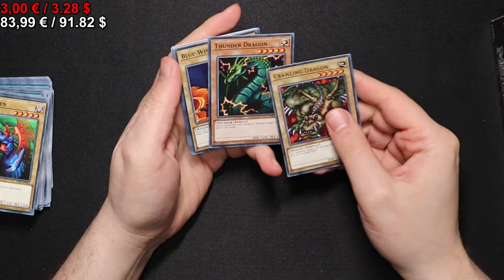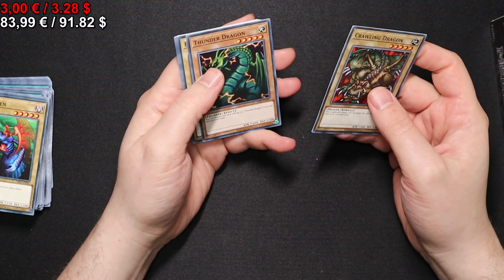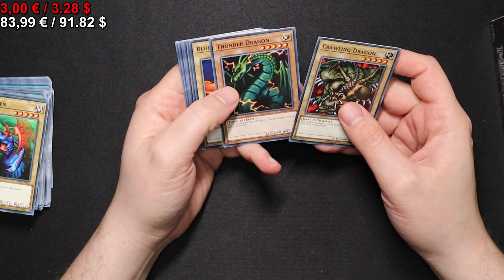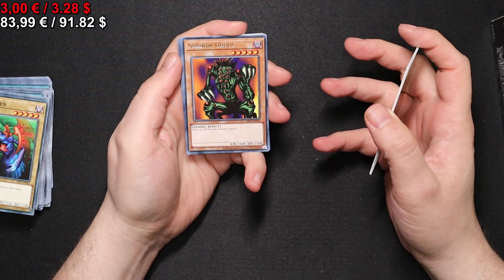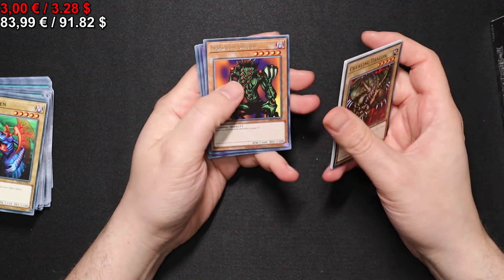A Crawling Dragon. A Thunder Dragon — I hear it got an archetype later; I actually missed that one. A Shadow Ghoul. Onto the next group we go.